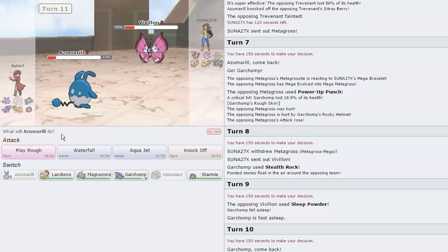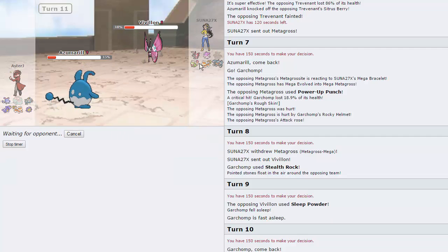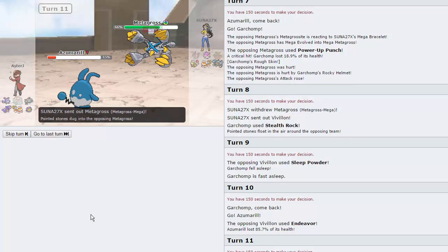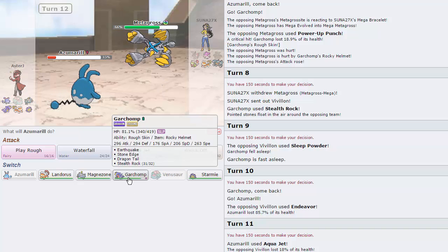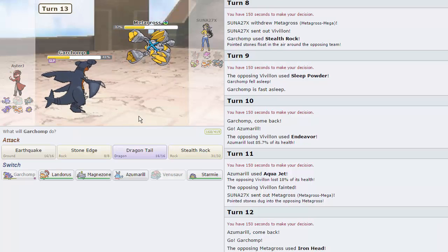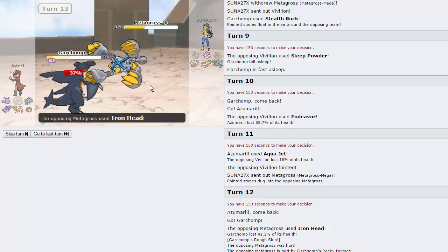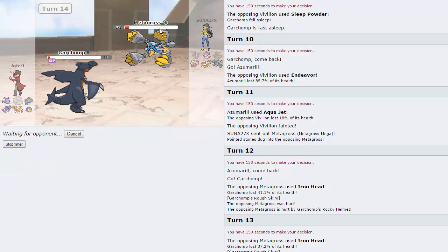He actually chooses to go for Endeavor, so Azumarill is apparently not going to be putting in as much work as I'd have liked. He doesn't have a Defogger, so he's got to let this thing go down. Luckily we went into Azumarill — had I stayed in with Garchomp, he would have gone down to the Rocky Helmet plus Rough Skin. I'm going to go right back into Garchomp on this Metagross — it does not seem to have Ice Punch, so he's going to have to two-hit KO me. The next Iron Head does not knock me out, so he is going to go down to his own recoil.